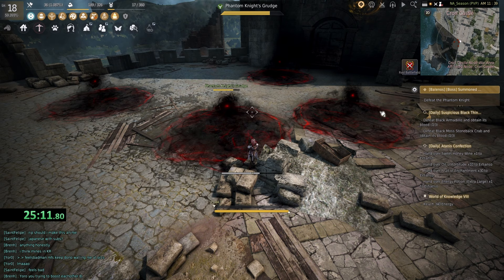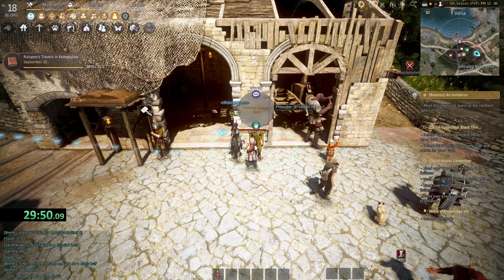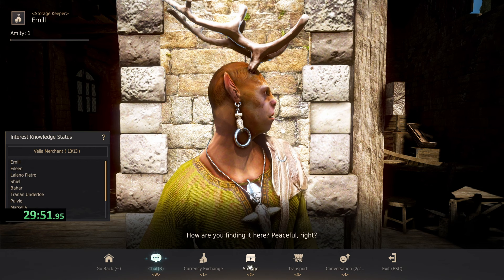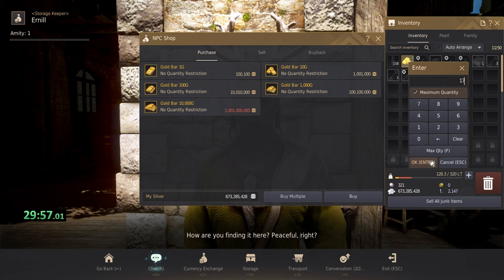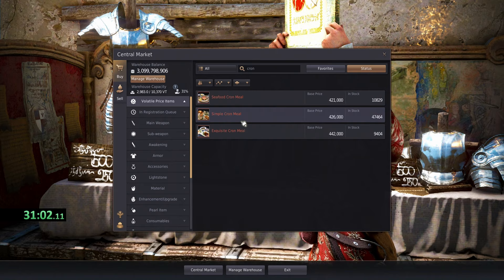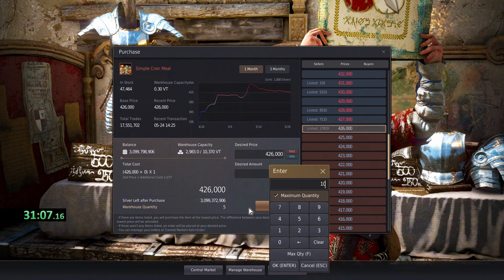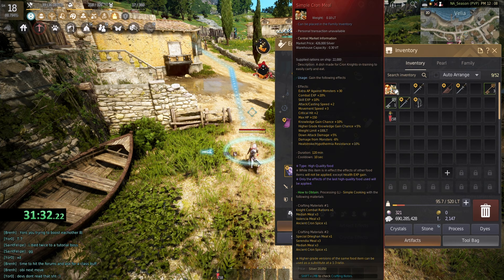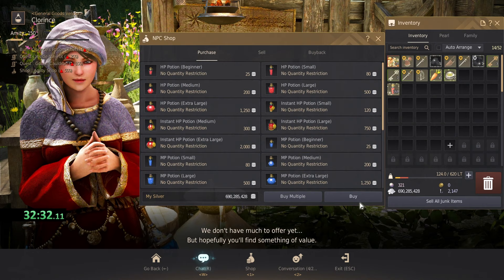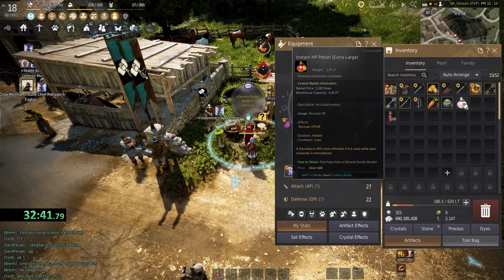I actually died to the Phantom Knight boss at the top of Kron Castle — a little embarrassing, but it shows newer players might struggle there. By this point in the MSQ, I had a few gold bars to convert into Silver at the Storage Keeper in Velia. Head to the Central Market — where players buy and sell — and look for Simple Kronmule. This food buff is extremely strong and used all the way into endgame. Also buy some extra large HP and MP potions from the general shop to keep your bars full during combat.